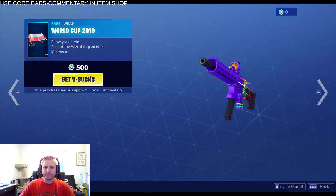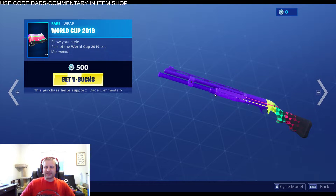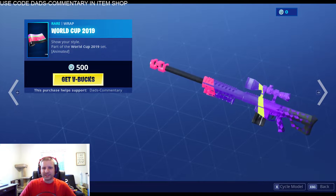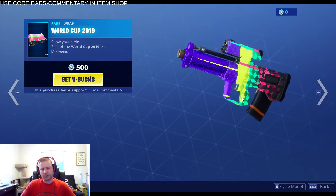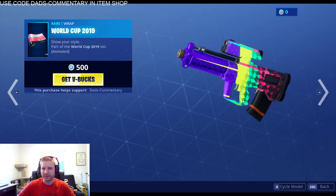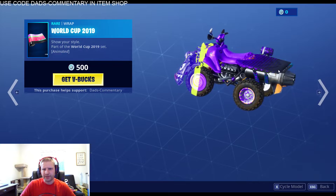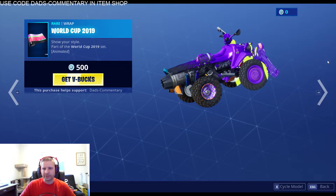So we got the World Cup Wrap. This wrap was pretty cool — we seen this one yesterday guys. Let's cycle through it. There it is on the shotgun, so it kind of moves its way down the shotgun barrel. Pretty sweet wrap, I like it. I like it on the submachine gun, I like it on the sniper rifle guys. I'm not a huge fan of it on the pistol. I don't know why I hate this gun, I just do. I like using it, don't get me wrong, but I've not found a wrap I like other than one black one. And then the four-wheeler — it kind of looks cartoony a little bit, so I wouldn't probably put it on the four-wheeler.